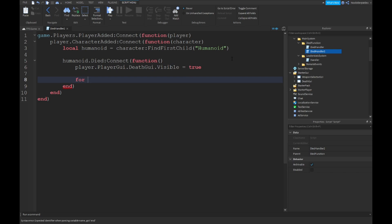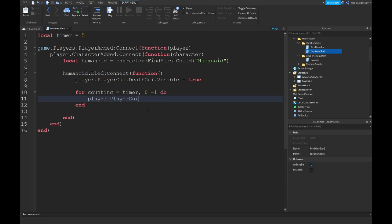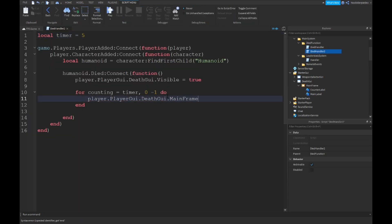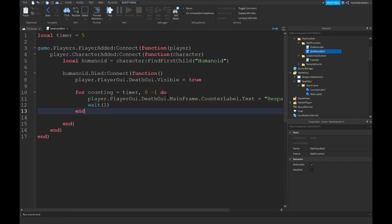For the countdown: local timer equals 5 seconds. For counting equals timer, 0, minus 1 do — making a for loop. player.PlayerGui.deathGui.mainFrame.counterLabel.text equals 'Respawning in ' .. counter. Wait 1. Then player.PlayerGui.deathGui.mainFrame.visible equals false.